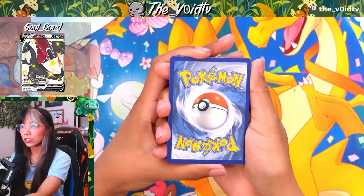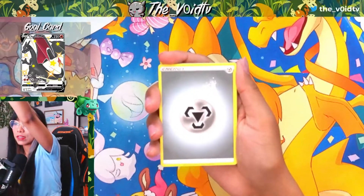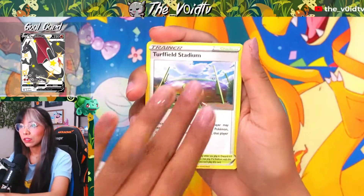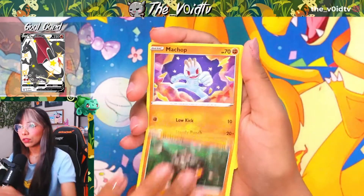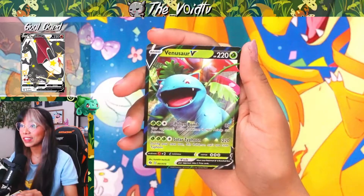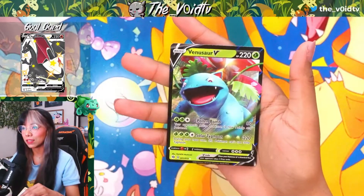Still haven't quite got the Energies yet. We have a Steel Energy going into a Hatterene, Rotom Phone, Turfield Stadium, Potion, Full Heal, Rolycoly, Machop, Sizzlipede, Piers, and a Venusaur V as our very first big hit from the Champion's Path set.